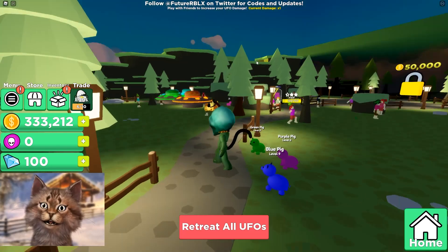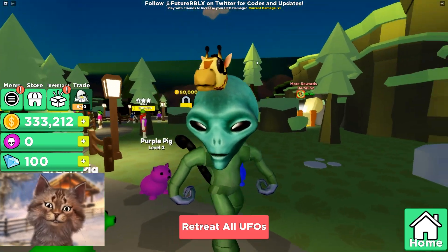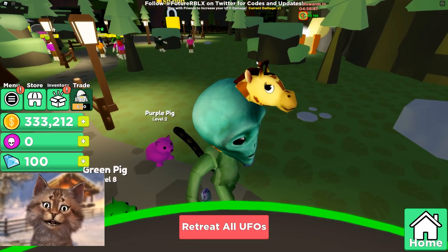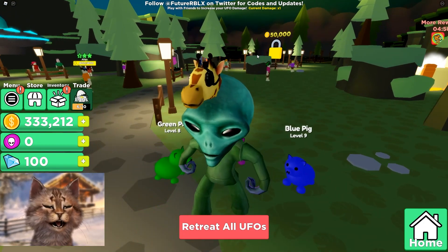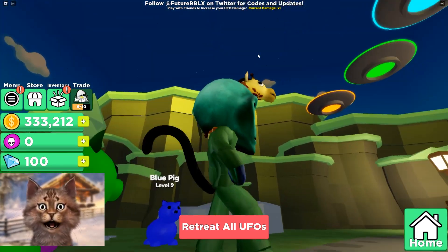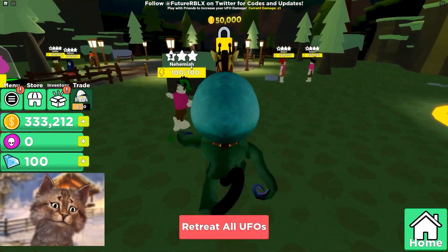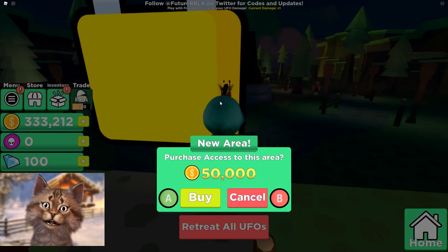I stole this giraffe! I'm like those aliens — when they absorb you from the earth, they discover your DNA and fuse it into themselves to become more powerful. That's why I got a cattail and now I'm a giraffe, and it makes me more powerful! Let's go into the next area — that guy actually gave me a lot of money.